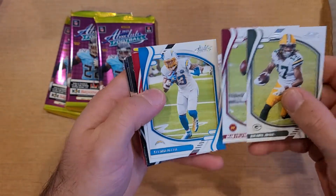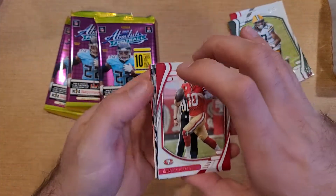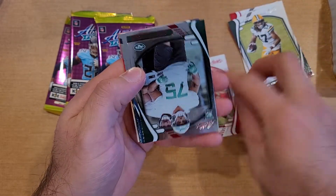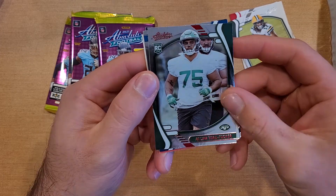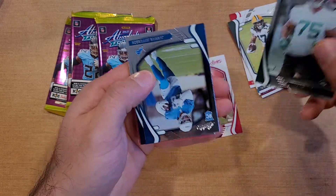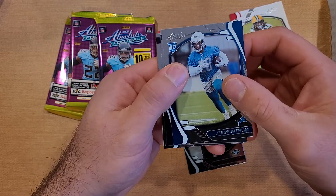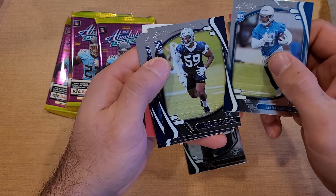Davante Adams, Ryan Fitzpatrick, Keenan Allen — so we're getting a red Jimmy Garoppolo, and then there is a red rookie of Elijah Vera-Tucker.